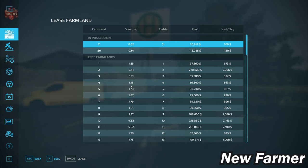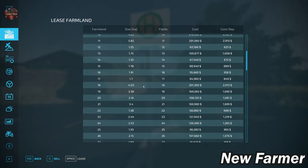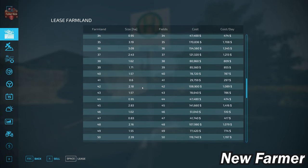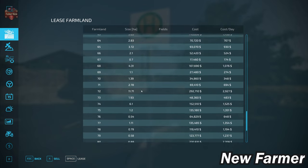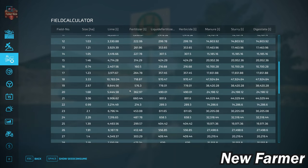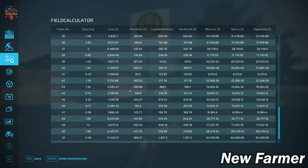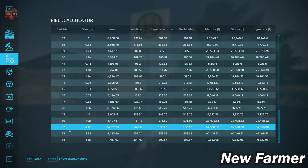Let's take a look at our farmland lease screen. This shows all viable farmlands, how large they are, what fields are included, and how much they cost. We can compare that to the field calculator screen, which shows the specific sizes of each field. Most fields are somewhere between one to two and a half hectares, with a few going further — for example, field 52 is 4.48 hectares.